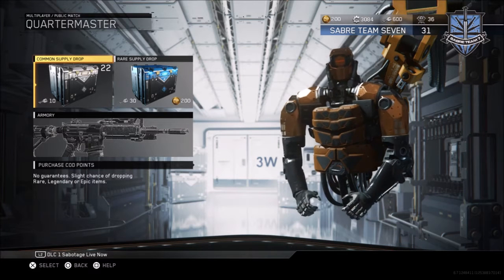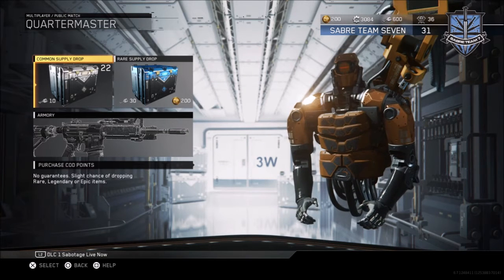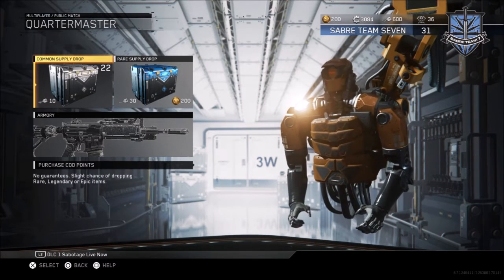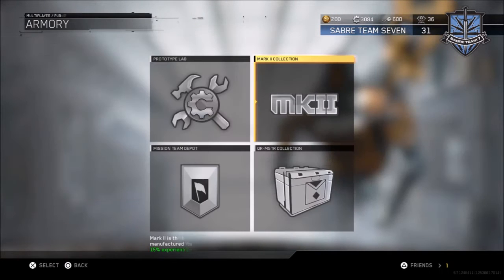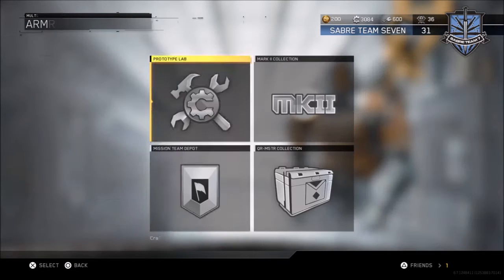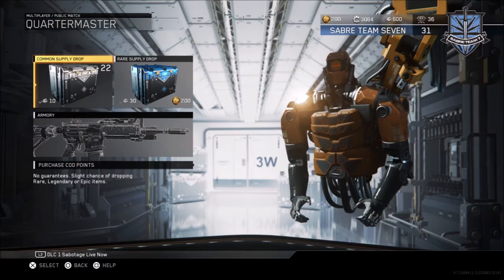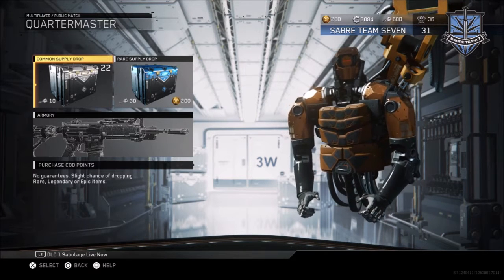Hey guys, it's the GYL Clan Rumble here. In this video I'm going to be opening up 600 keys worth of rare supply drops as well as 22 common supply drops. I want to get some Mark 2 weapons - they give 15 percent extra experience per kill, which is kind of cool. I'm currently Prestige 4 Level 36, so hopefully I can get to Prestige Master quicker with some Mark 2 weapons.